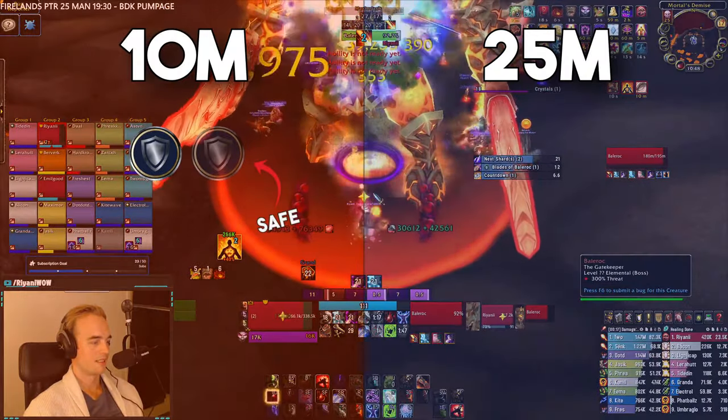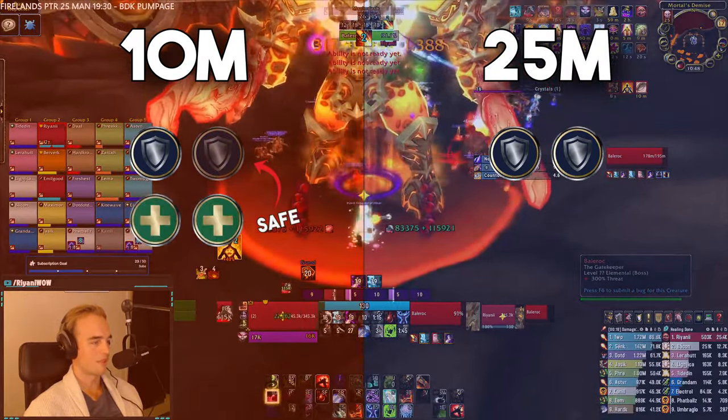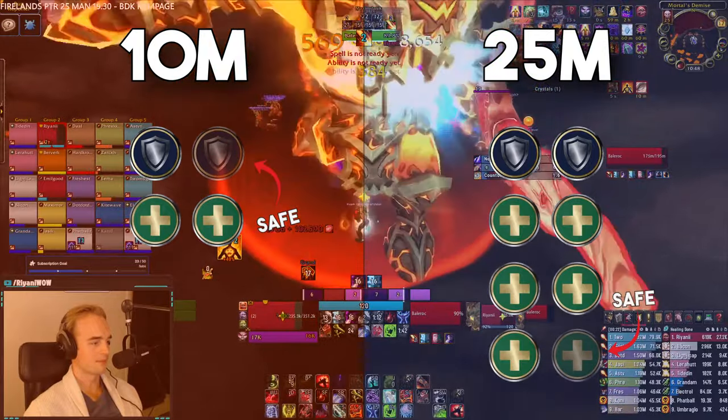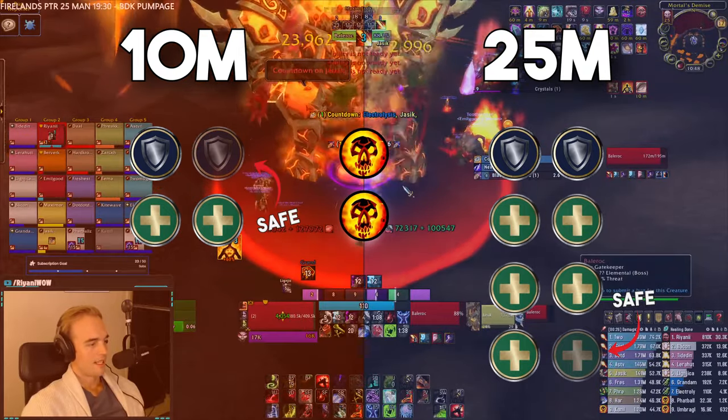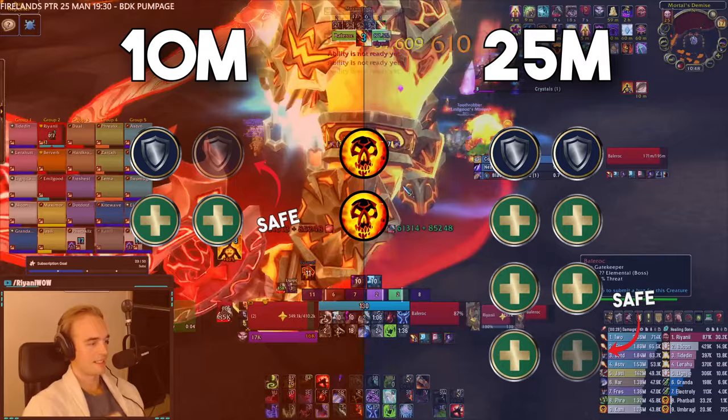You want to bring 1-2 tanks on 10-man, 2 on 25-man, 2 healers on 10-man, and 5-6 on 25-man. The boss is quite a tight enrage timer, so keep that in mind when deciding on your comp. Bringing 2 or more Shadow Priests can also make life a lot easier.